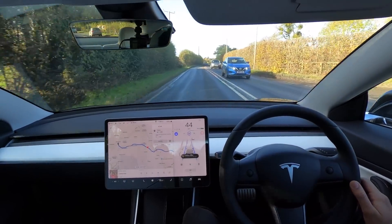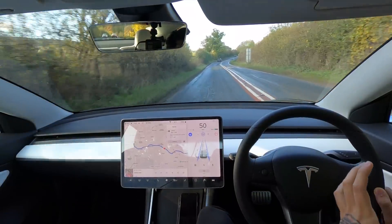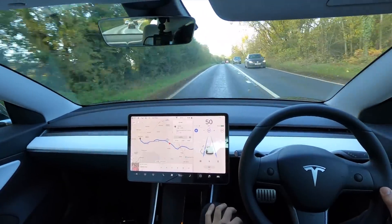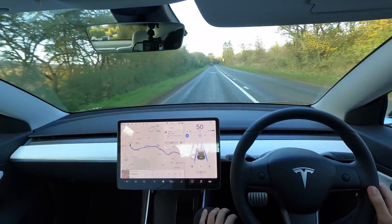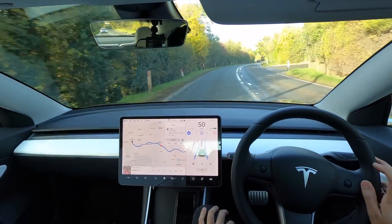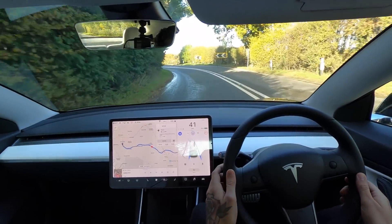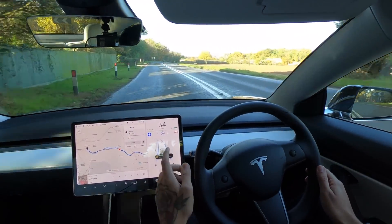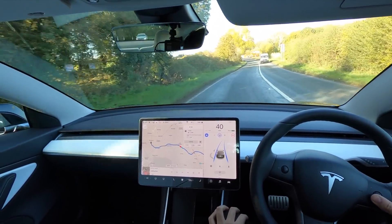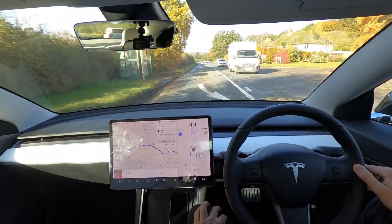I'm intrigued to see if the car will slow itself down - it is slowing itself down early. It went slightly too wide there, just a little bit, and because I'm not in full control it feels so much further over than it really is. Another corner where I'd hope it starts to slow down before we get to it - he's braking so I'll pull it down to 40 just for this tight corner. It wanted to brake and actually brought us all the way down to 34 mph, then got around the corner fine.